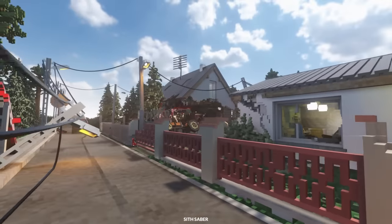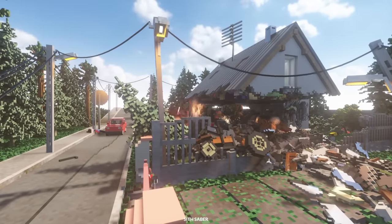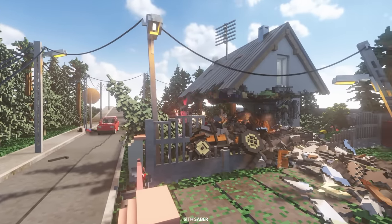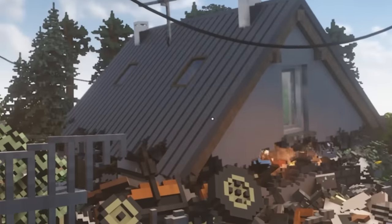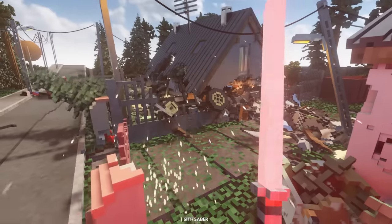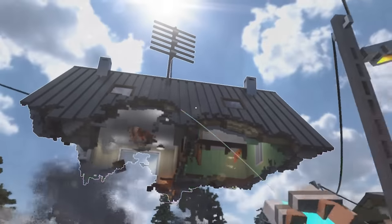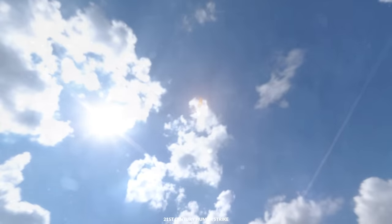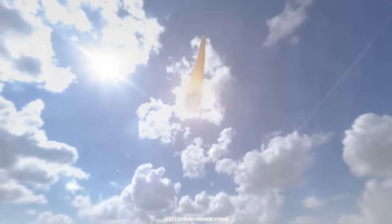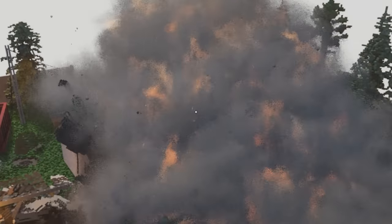Look at this — I forget how powerful the lightsaber is. It's absolutely shredding the house right now, completely destroying it. There goes the roof. Now bring the lightsaber back. Now we can use a physics gun and put the roof of this house onto this house. Beautiful destruction. Well, that's one way to destroy the house. Very nice map, had a lot of fun.